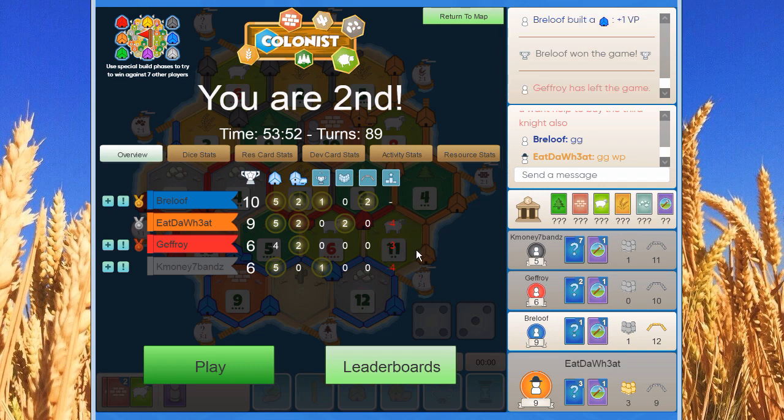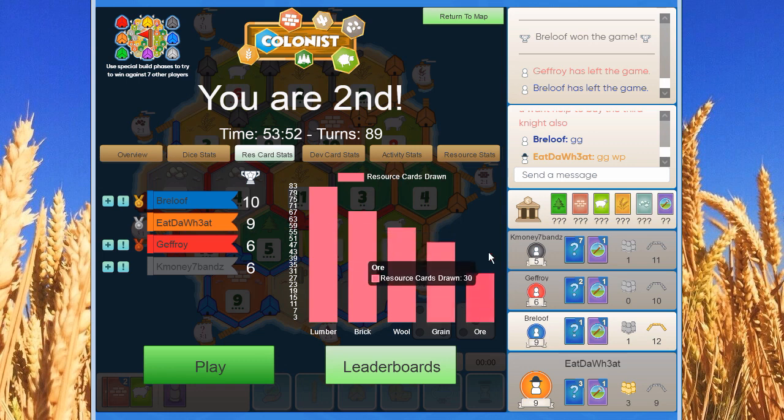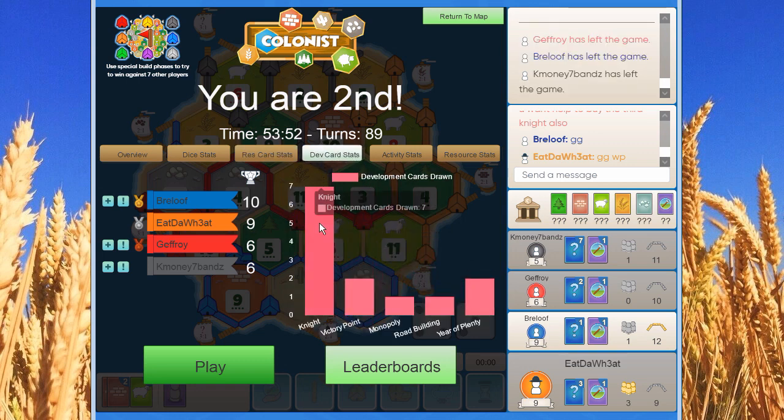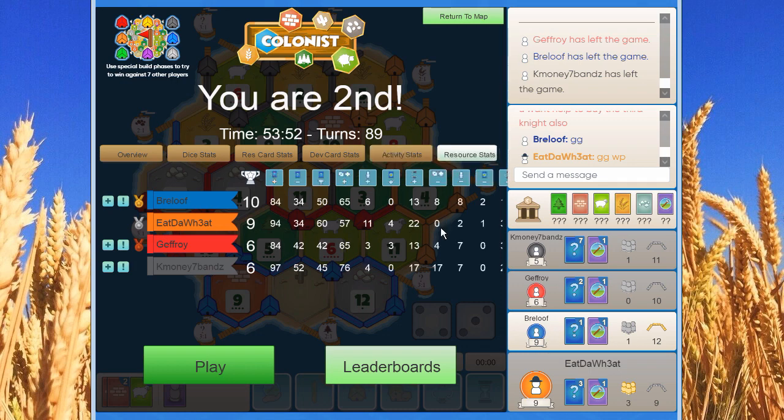Blue rolls a seven, discards but keeps a settlement, and builds on the twelve ore — that's game. We end second with nine points, not so bad. Pretty exhausting game — 89 turns, almost an hour long. One rolled 19 times, nine 17 times, eight only 8 times. Resource stats look interesting — two years of plenty played by us. We got the most dev cards, never discarded for seven, and weren't robbed much, so we weren't a big threat all game. Thanks for watching, hope you enjoyed it, have a great day.